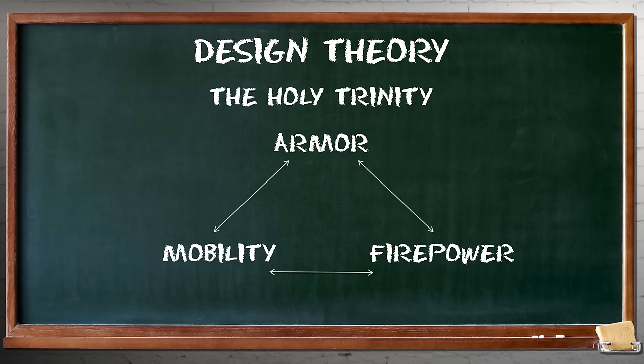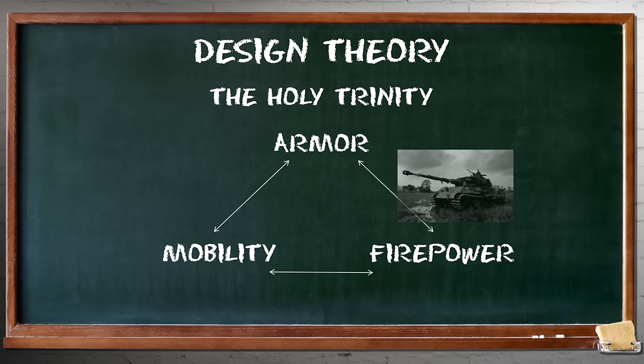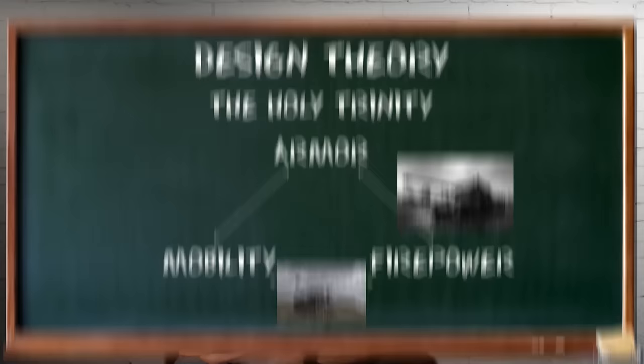Design theory. You will be familiar with the Holy Trinity: mobility, armor, and firepower. As a general rule, especially in the World War II era, you could have any two of these three. So you could have armor and firepower — King Tiger. You could have firepower and mobility — the M18. But you didn't really have engines powerful enough and structures good enough to have all three at once.